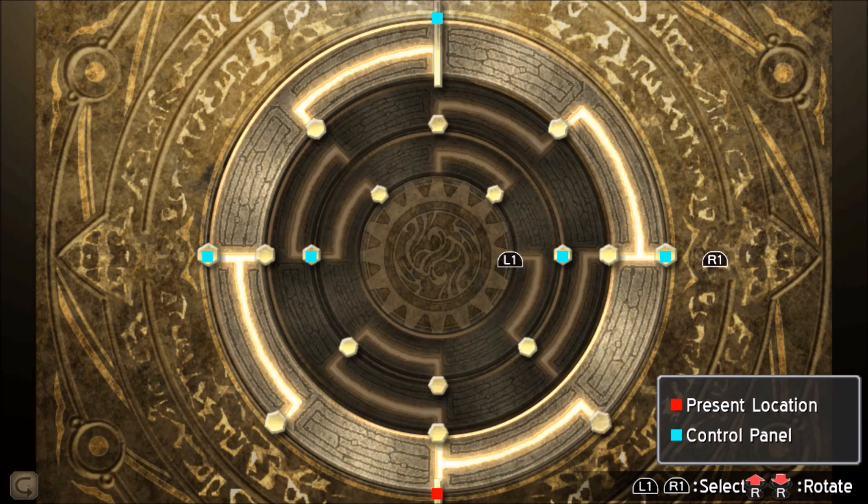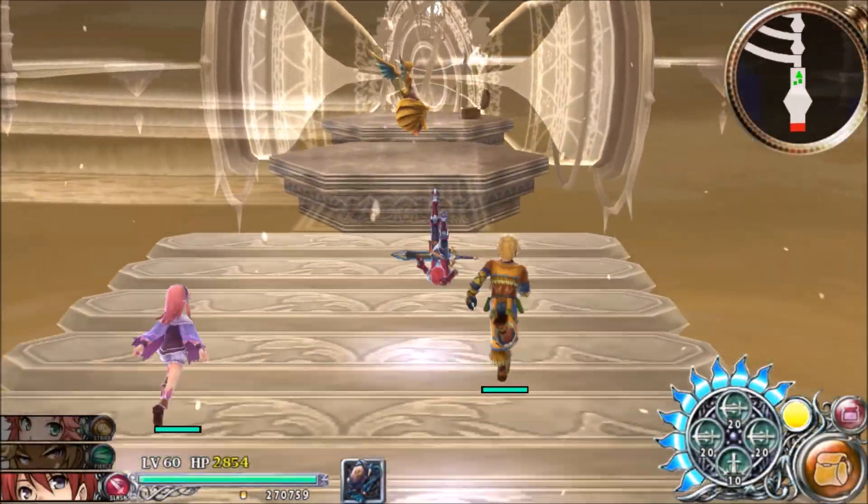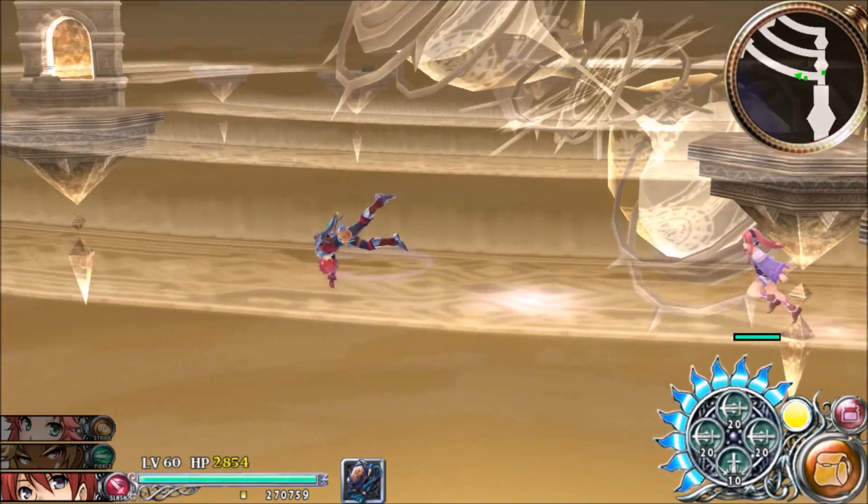Go ahead and check your console and use your outer ring and go up one time on your outer ring. This should get us to the Armageddon piece of equipment for Kalilica.